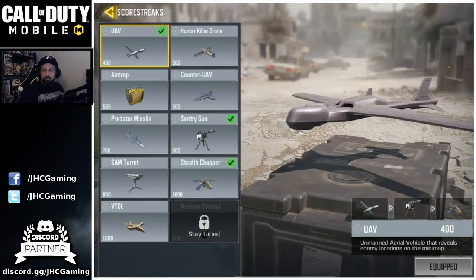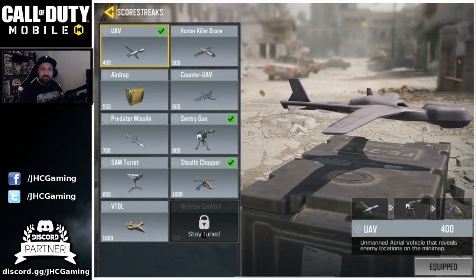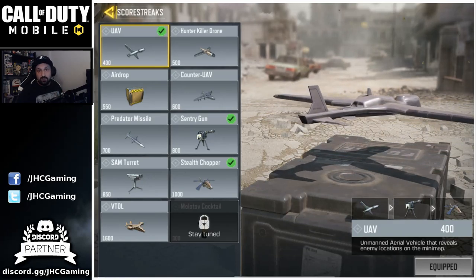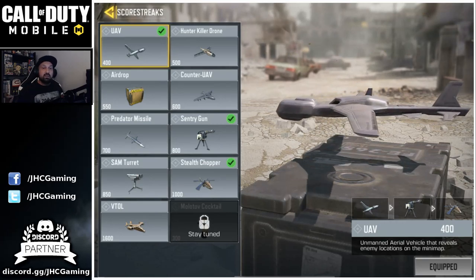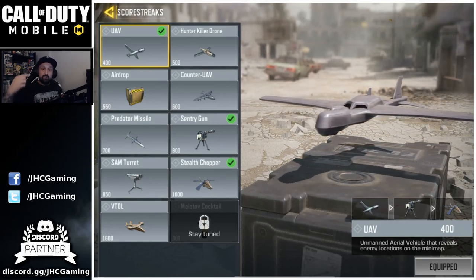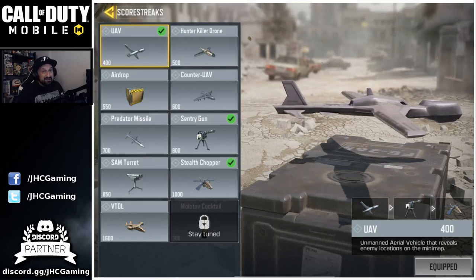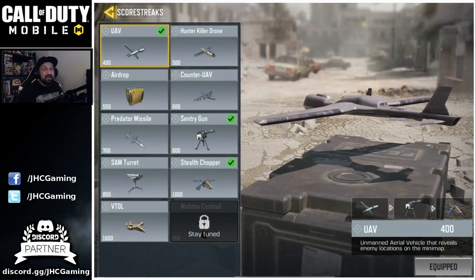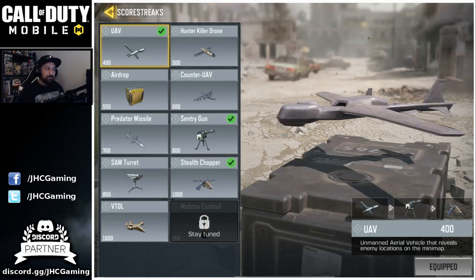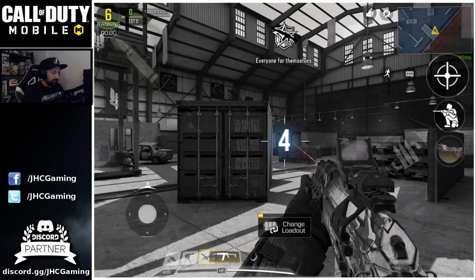Quick note on scorestreaks: when I play Free For All I really like the Stealth Chopper and the Sentry Gun, because while they are active you can keep running and getting more kills since you're alone. Very high scorestreaks like the VTOL you're not gonna get to use much because the game will be pretty much over when you get it. Don't use VTOL in Free For All - it's only 20 kills and then it's over.